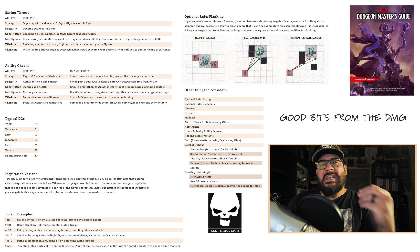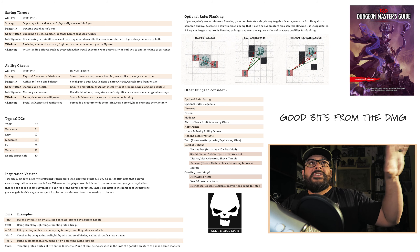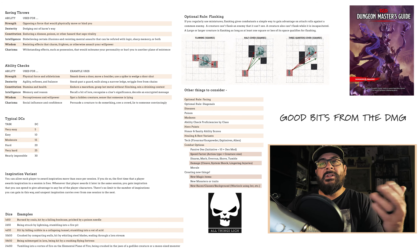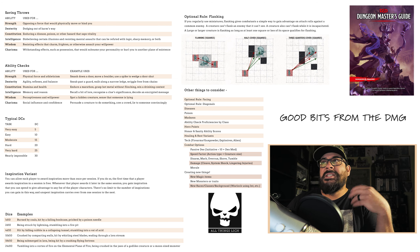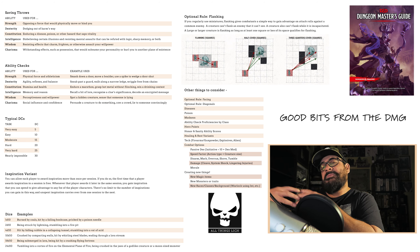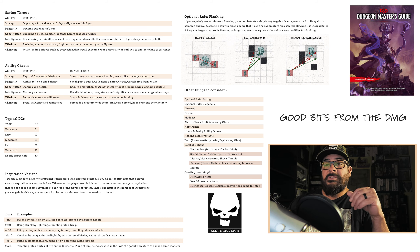The DMG reminds us that if you don't have a pre-written module specifying the DC to open the door or spot the rogue, it gives you typical DCs based on task difficulty — whether the task is easy, moderate, very hard, or nearly impossible. There's also an inspiration variant where players can dole out inspiration per session. Inspiration variants are often discussed online as house rules, but there's actually information on ways to do this printed right here in the Dungeon Master's Guide.